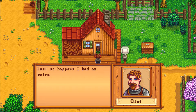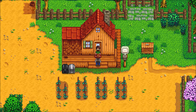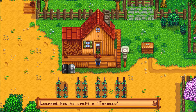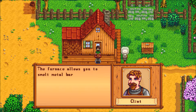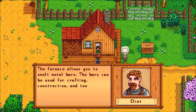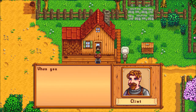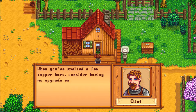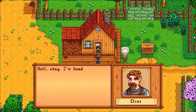Why is one of the plants gone? Just so happens I have an extra set of blueprints lying around. Here, I want you to have them. I'm going to craft a furnace. The furnace allows you to smelt metal bars. The bars can be used for crafting, construction, and tool upgrades. When you've smelted a few copper bars, consider having me upgrade one of your tools. You can make your work a lot easier. I'm heading home, take it easy.